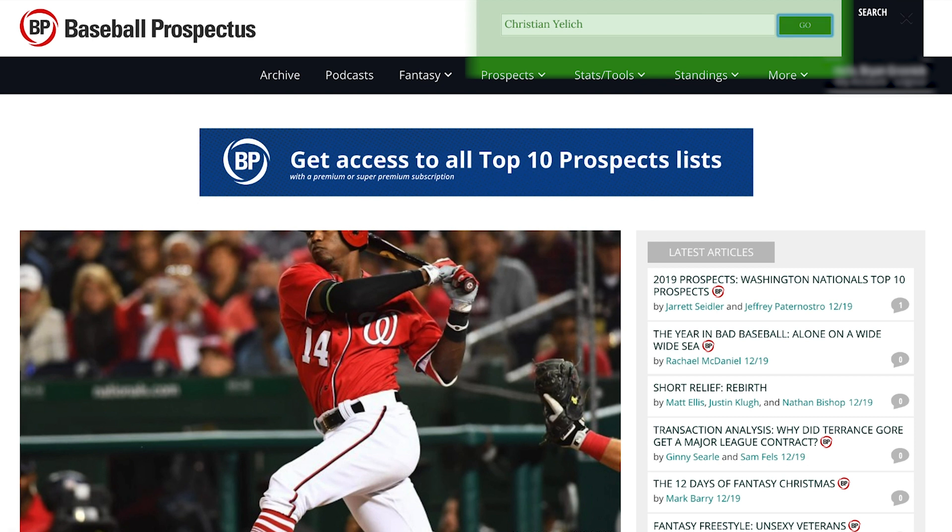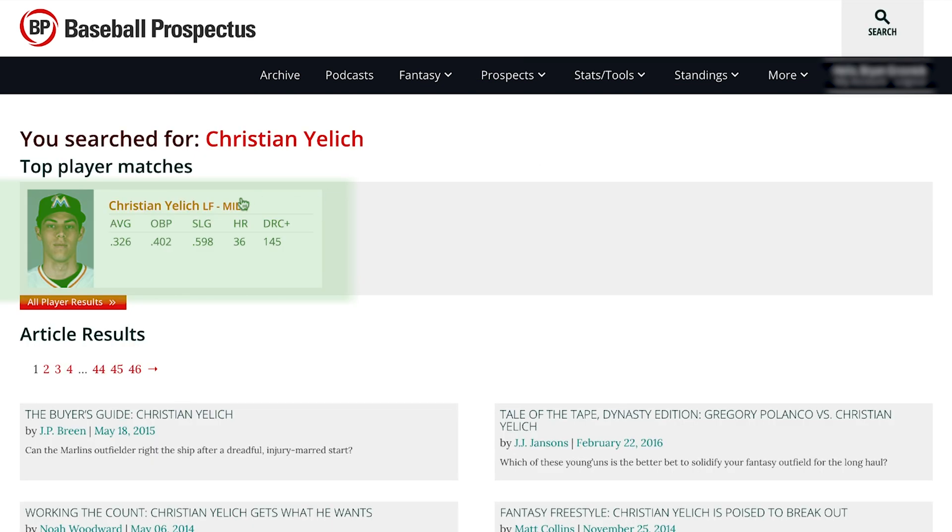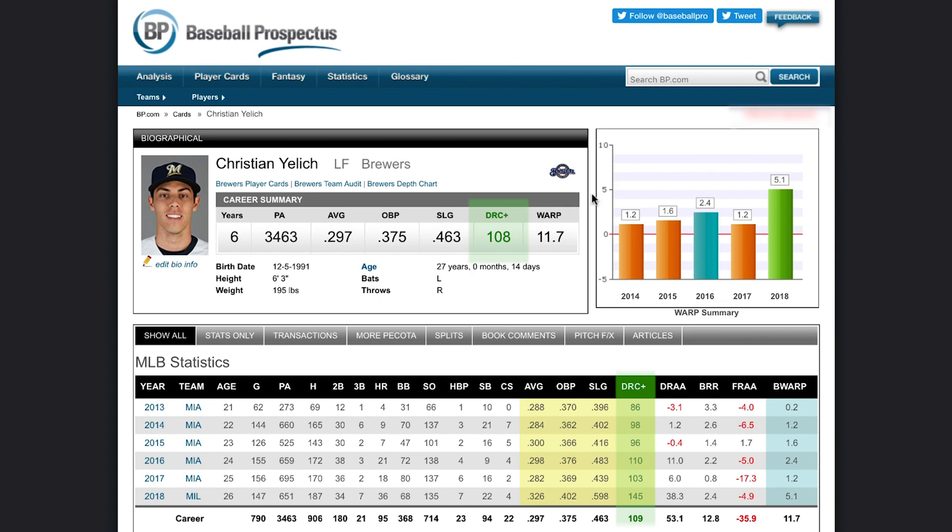Just search for any player on the site, click on their player card, and you can see their DRC+ for each season near the top of the page, along with other statistics you know and love. It has also been integrated into our WARP metric, which provides a comprehensive look at a player's overall value.